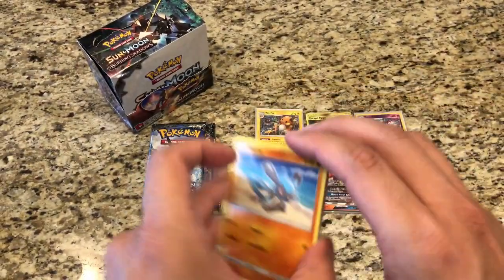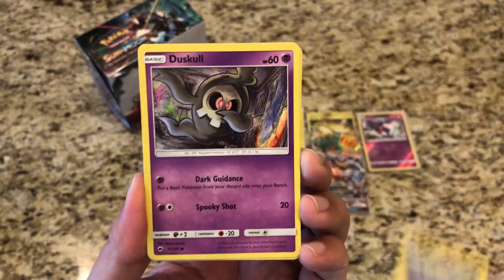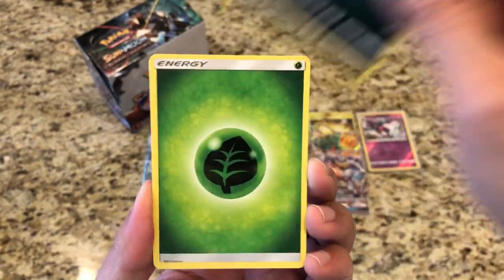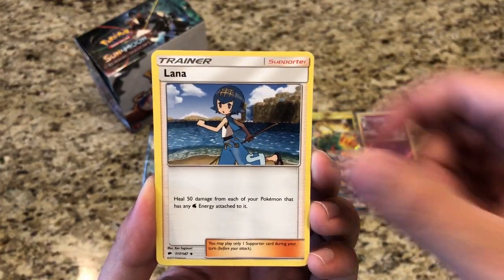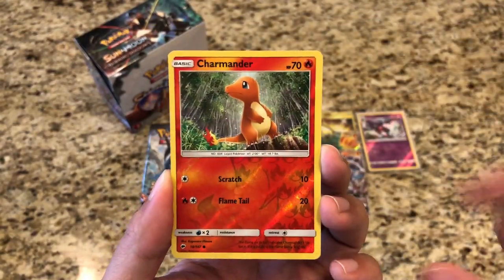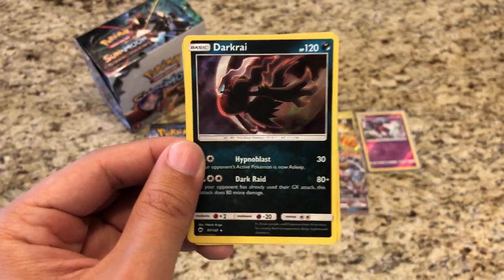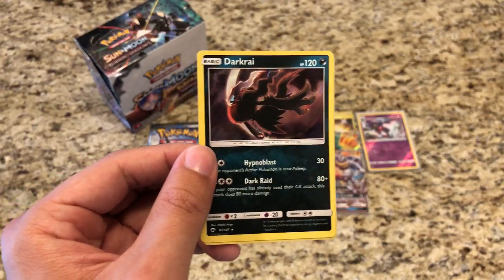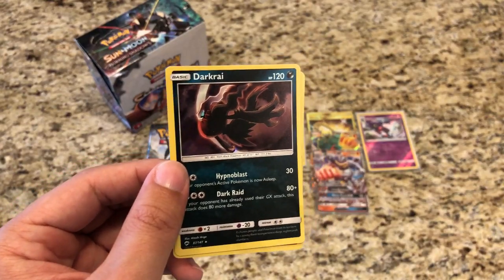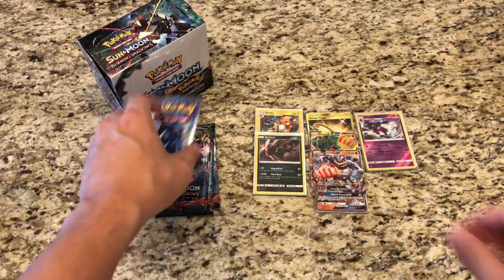Pack ten: Riolu, Cutiefly, Tynamo, Duskull, Inkay, Leaf Energy, Lana, Electabuzz, Simipour, Reverse Charmander. And our rare is a Holo Darkrai — very very nice. I believe I already have this Holo Rare, but a Holo Rare nonetheless.